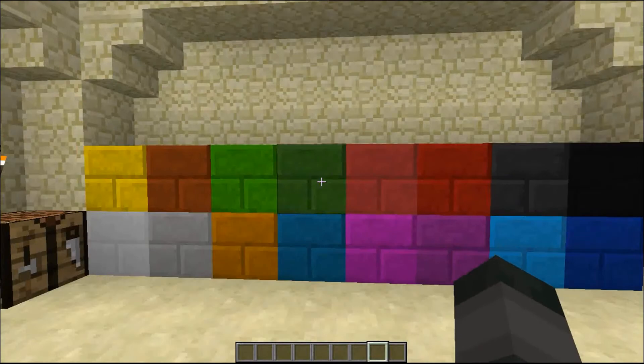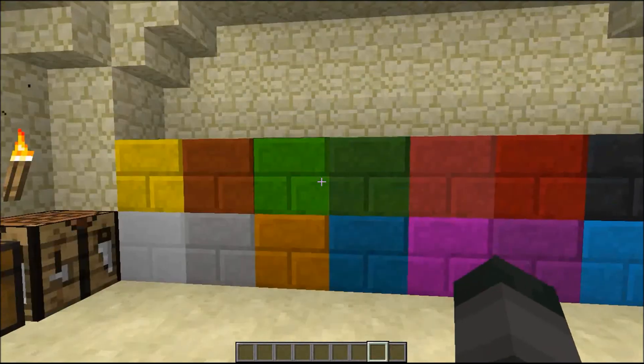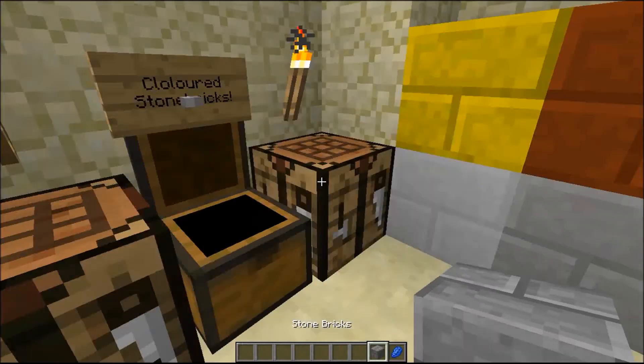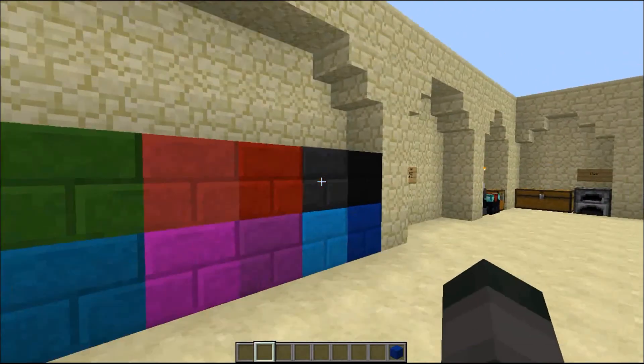This is the colored bricks. You can get all types of dye, and craft a dye with a stone brick - or anything - and then you'll get a colored stone brick.